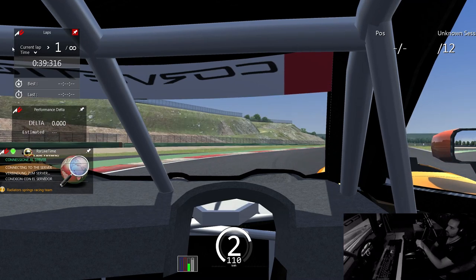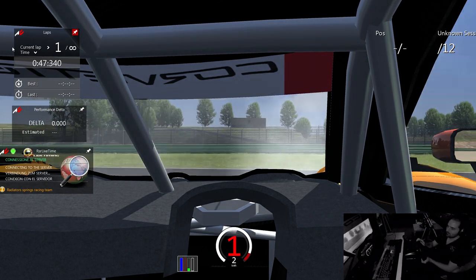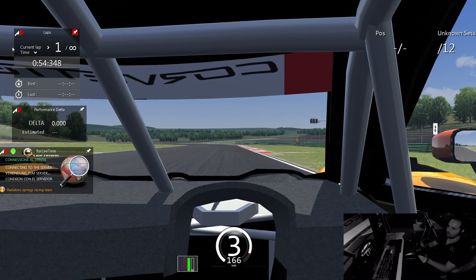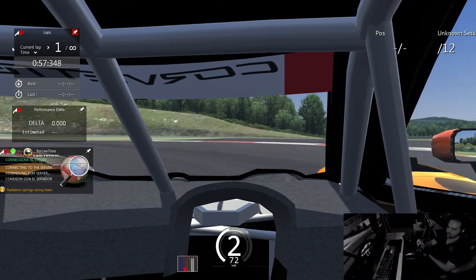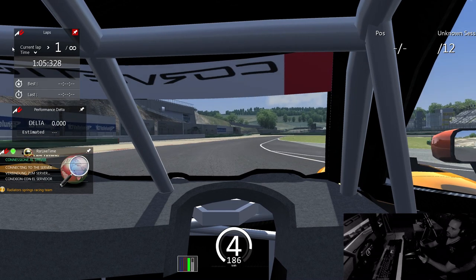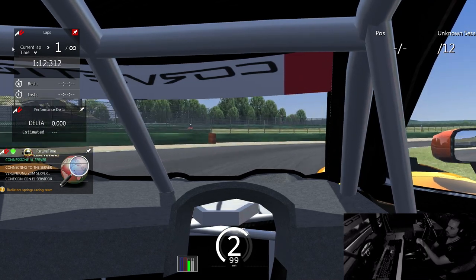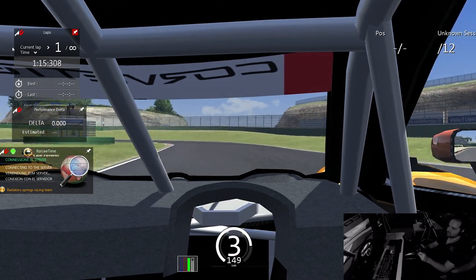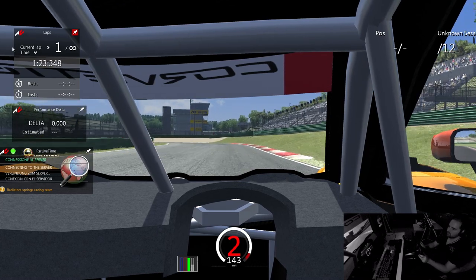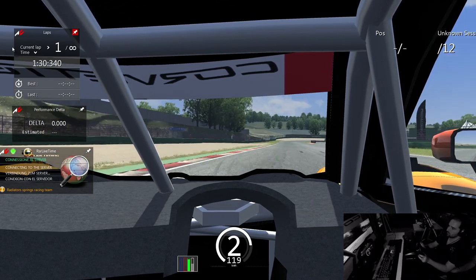It seems like a really stable car to drive — you can't take that much liberty with it, it does have a limit. It definitely feels like an Assetto Corsa car. I don't know how much work they're going to do to the physics still, but it feels nice. It doesn't feel like it's broken or anything. It's really interesting to see with Assetto Corsa — I don't know how much freedom modders have with the cars in terms of how much difference a car can be without programming basically.